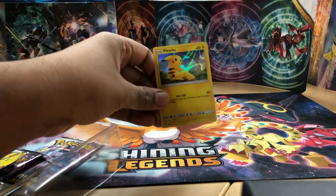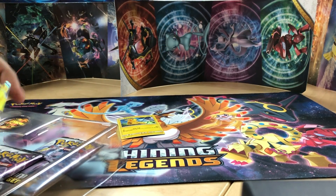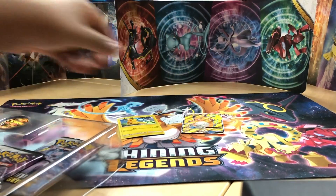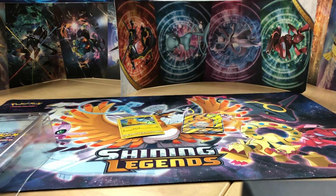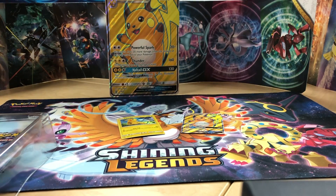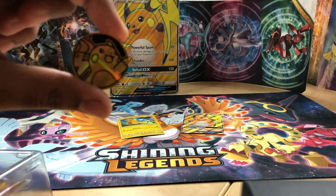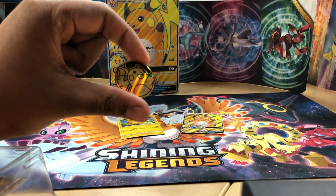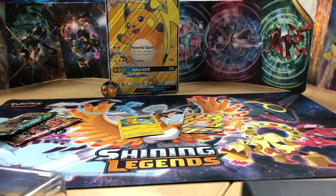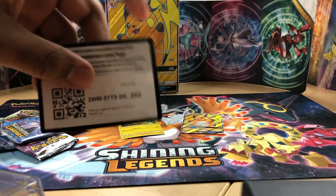Our promo card - Pikachu, very cool. Our Raichu GX full art, very nice. And then the jumbo card, the Raichu GX, I'll put that in the background. We also have a coin and we have five packs - one, two, three, four, five. Promo card for you guys, you know the rules.